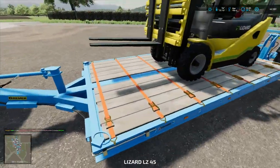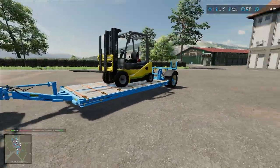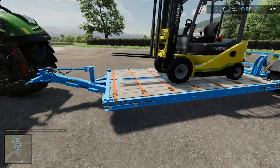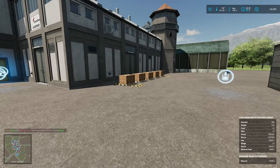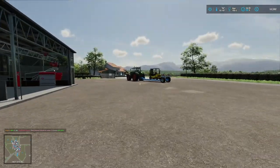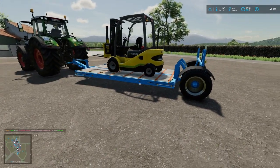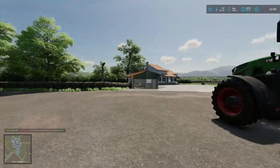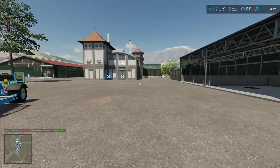We have this trailer here that we use for hauling small stuff around — pallets and whatnot. I bought a forklift a little while back, traded in a tractor, with hopes to move the pallets. But these things are coming out so fast I can't keep up with them at all. So what we're gonna do is sell the forklift, sell this trailer, and get the exact same trailer but with the auto-load feature. We'll use auto-loading for mineral feed and our eggs — those are the only things we need pallet management for.